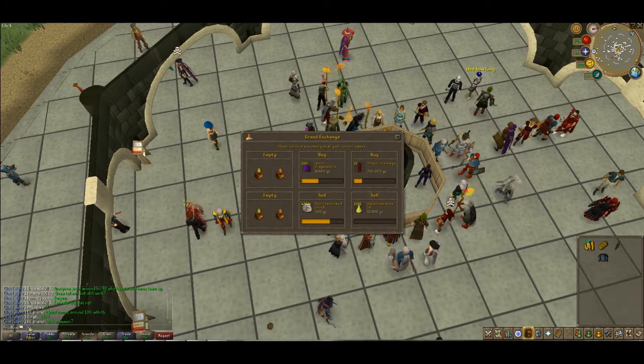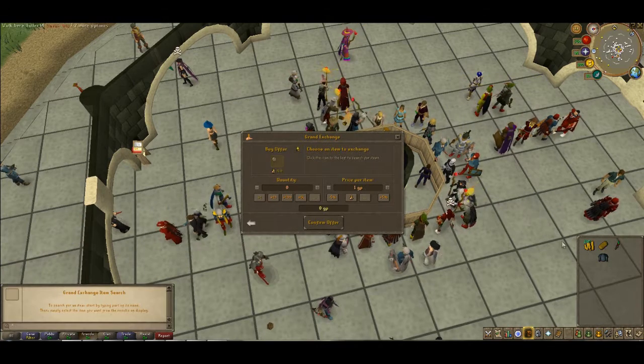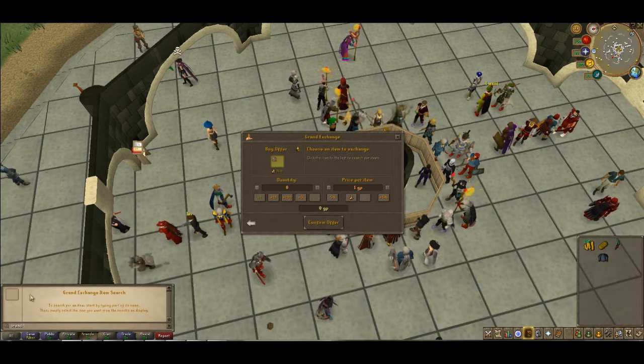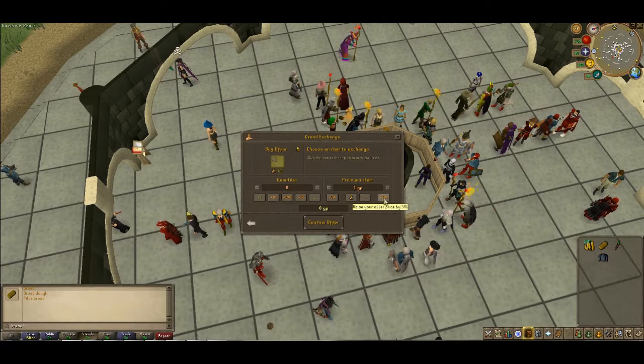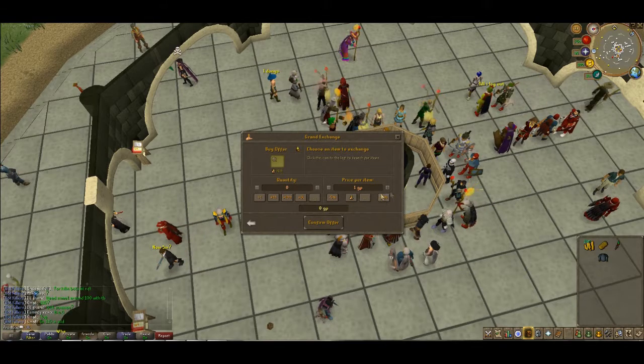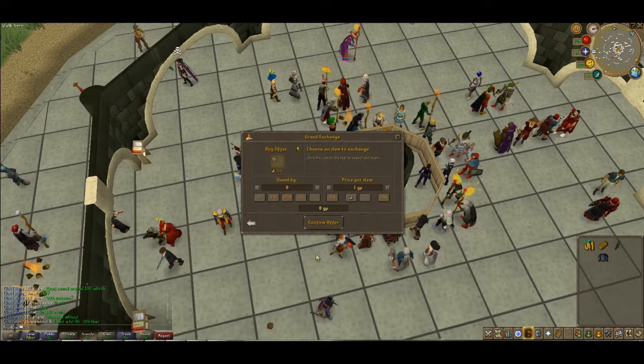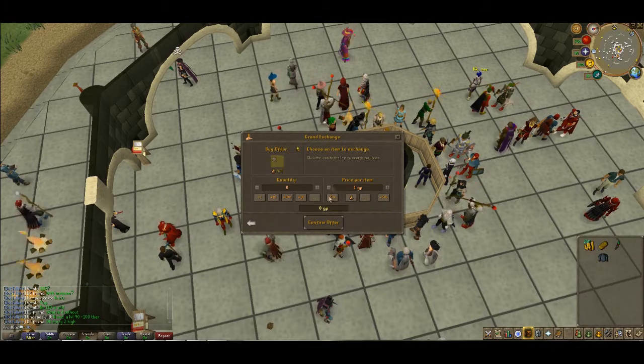If it says 34, then that is your sell price. So pretty much, when you typed in the bread and did 10% over, that would be your sell price — my bad, I'm messing up. And the next one, when you sell it for 10% under, that would be your buy price, because that's what people are buying at.